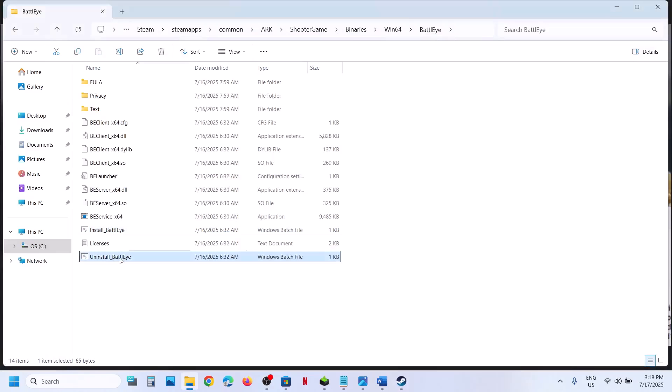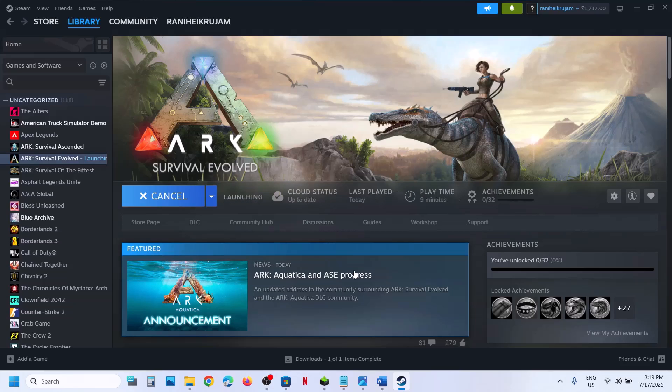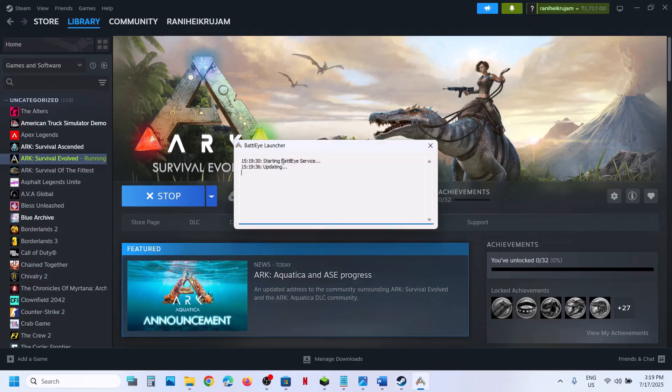Now you can launch the game and check. Still not working? Uninstall BattlEye once again — right click, Run as Administrator, click Yes. Once the uninstall is complete, launch the game. When you launch the game, during the launch it will install BattlEye. You will see the BattlEye launcher starting, possibly a fail-to-start message, then it retries, BattlEye service is successfully installed, updating, and then it should launch the game.